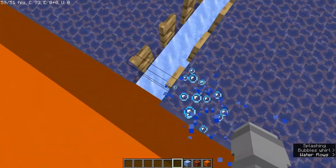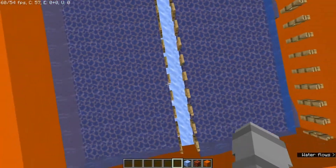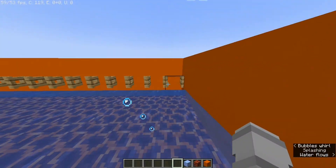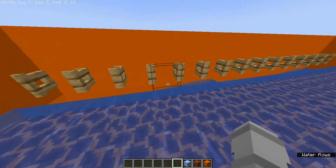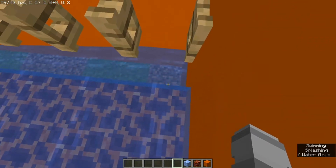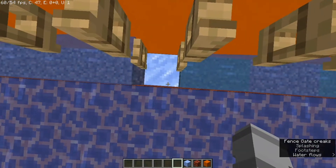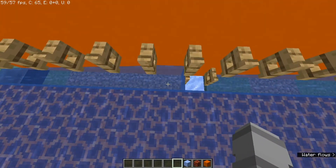You can either place signs or fence gates, but fence gates seem way easier. Place them along the glass with a little drop area down here — you have to have signs or fence gates on this level. For the water down here, count one, two, three, four, five, six, seven, then place packed ice down here with a fence gate or sign on top, and place your other bucket of water.